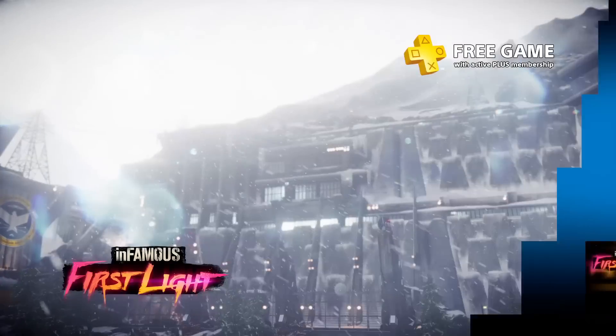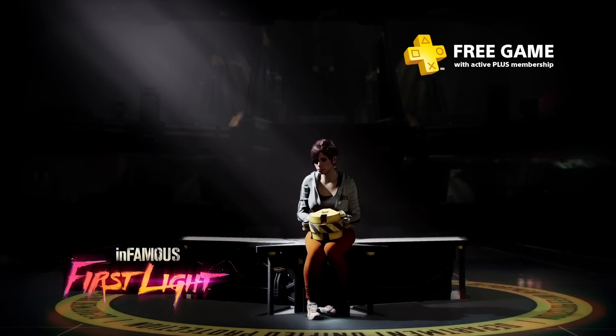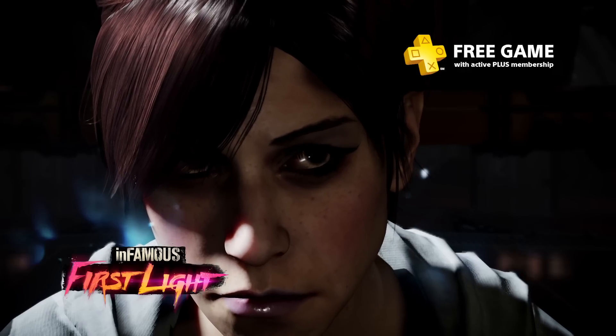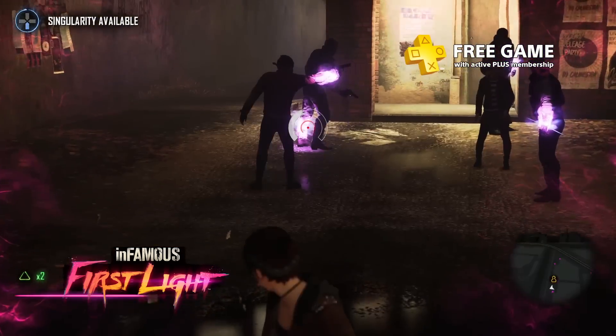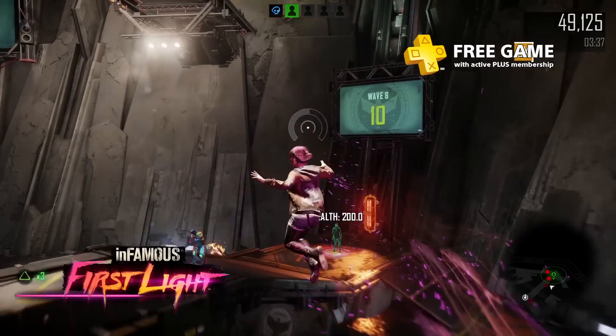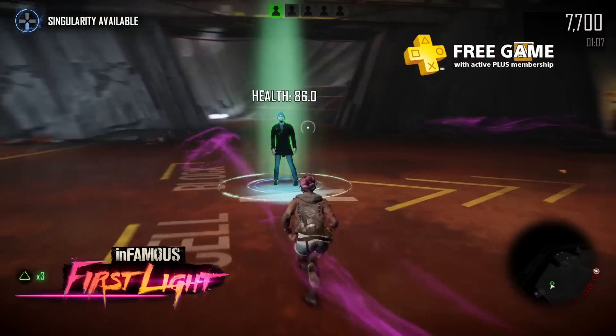While Infamous Second Son focused on the story of Delsin Rowe, Infamous First Light dives into the background of another conduit, the spunky Abigail Walker, aka Fetch. Leave your pink neon mark on the city of Seattle as you explore the districts and take down the bad guys. In addition to the campaign, there are also arena challenges, where you'll try to rack up points in different modes, like surviving waves of enemies or rescuing citizens.